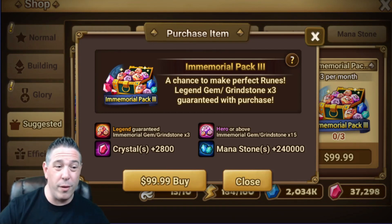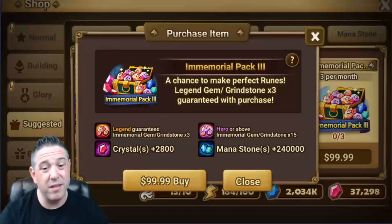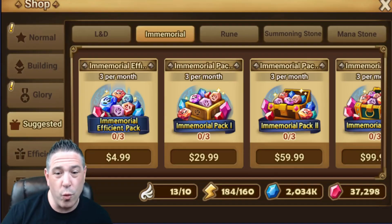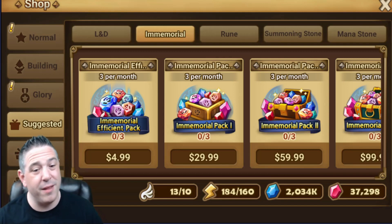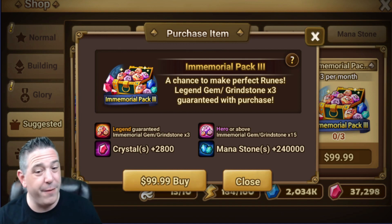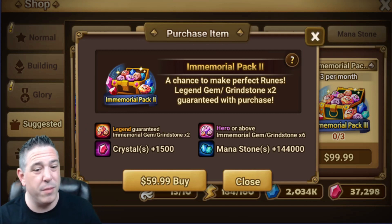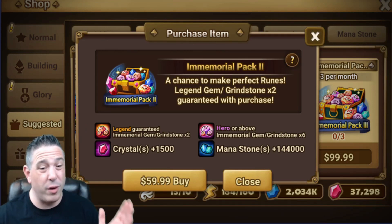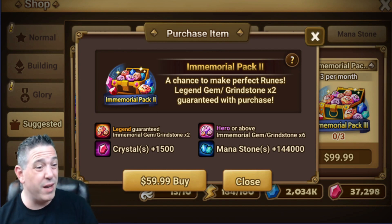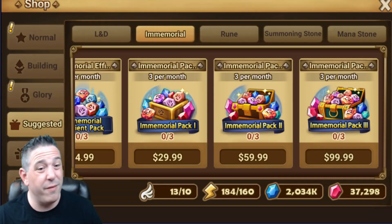By this point we're assuming you've already bought the legendary pack, the special packs, and the special monthly packs, so you'd need a really big budget before cracking into this one. Immemorial Pack One and Immemorial Pack Two — do not buy them. The value is absolutely terrible. If you look at Pack Three you're getting 15 immemorials plus three legendary; Pack Two gives you only six immemorials for $60 compared to $100 — 60% of the money but only 40% of the hero-or-above immemorials. The value is just terrible on both.